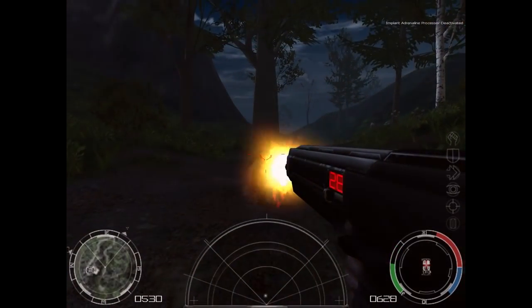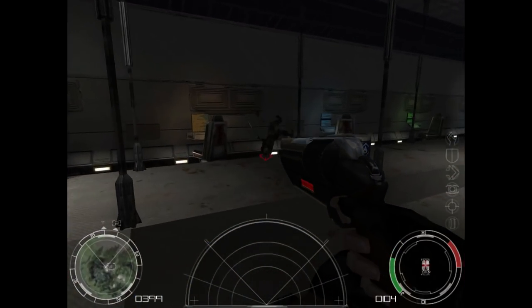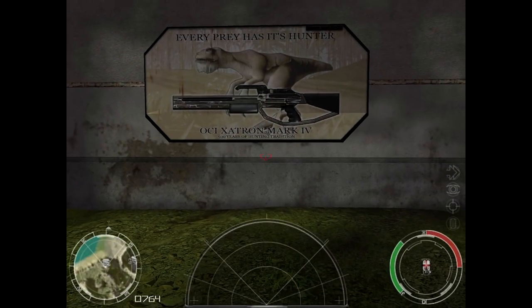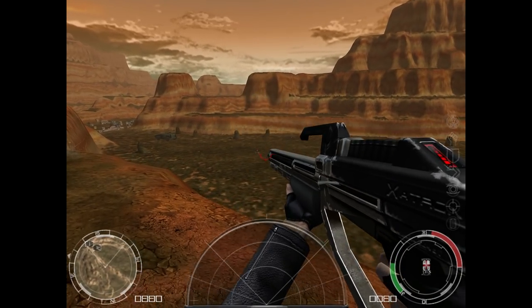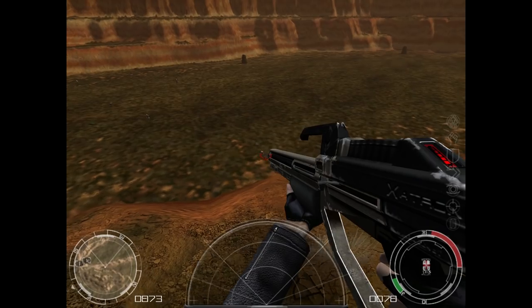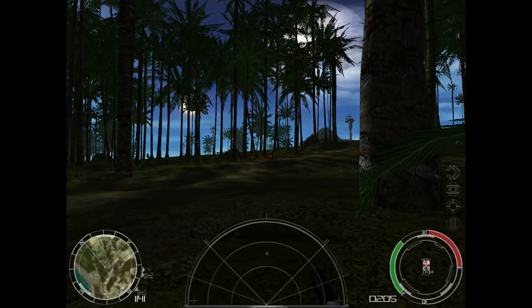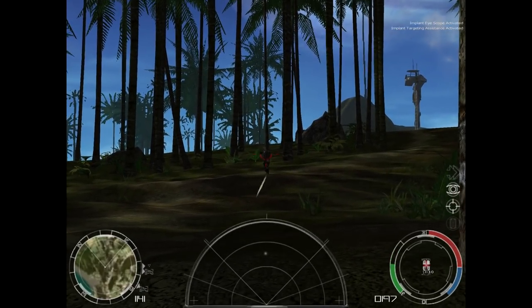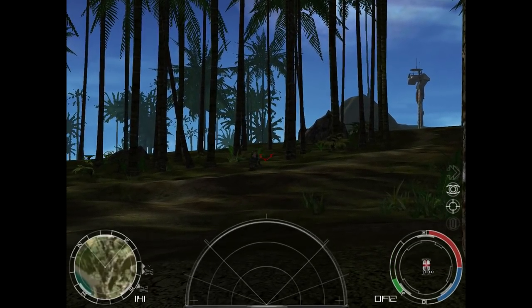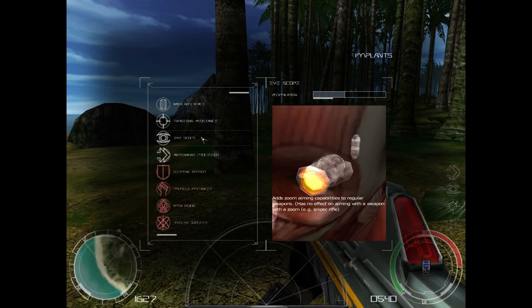My favorite weapons are either the 12mm revolver, which pairs beautifully with the slow-motion implant for close-quarters combat, or the Zetron Mark IV 14mm hunting rifle, which has in-universe advertisements that get you psyched up for it before you even find one. Chrome was a little too miserly with the OCS — the item that clears your implant overload meter. You basically never get more than one or two per level, and you never find them on dead enemies, so you're always micromanaging implants for short bursts.